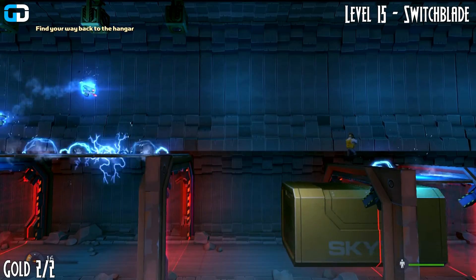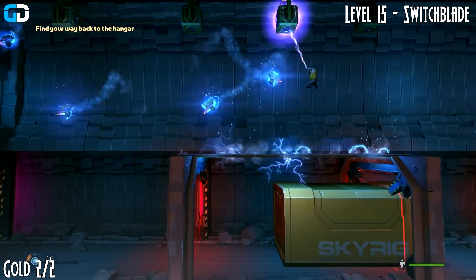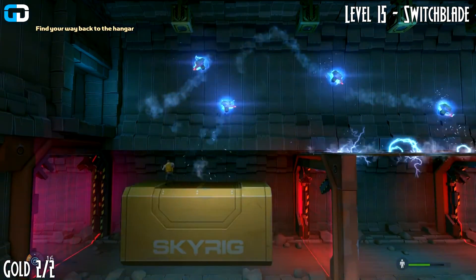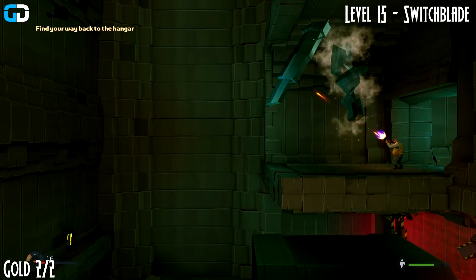Moving on to the next one. Once you're on the moving Skyrig platform where the container was, go left. Once you get to the end of this area with all the electric stuff happening, you'll find it on the bottom left of the screen.